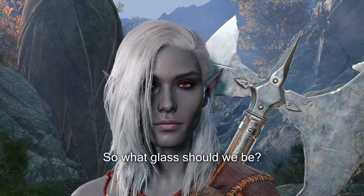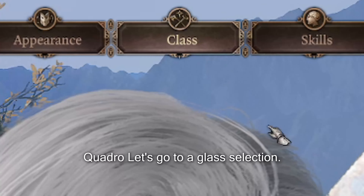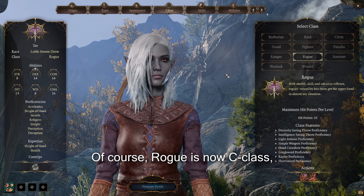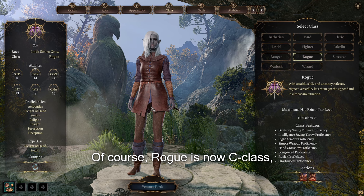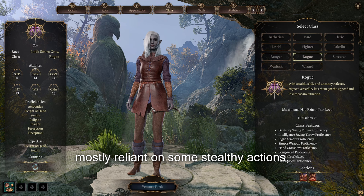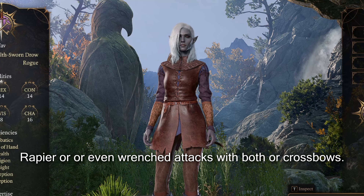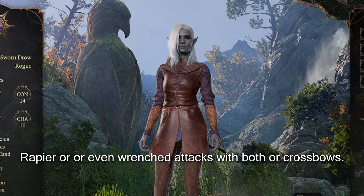So what class should we pick for Drow? Let's go to the class selection. The first good class for Drow will be Rogue, of course. Rogue is a stealthy class mostly relying on stealth actions, and is most proficient with daggers, rapiers, or even ranged attacks with bows or crossbows.